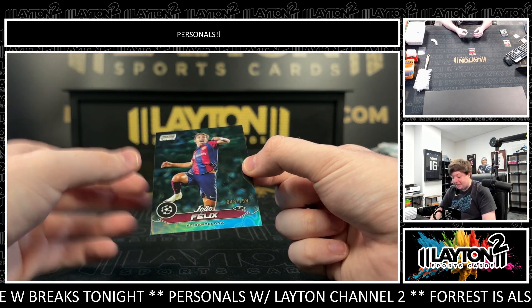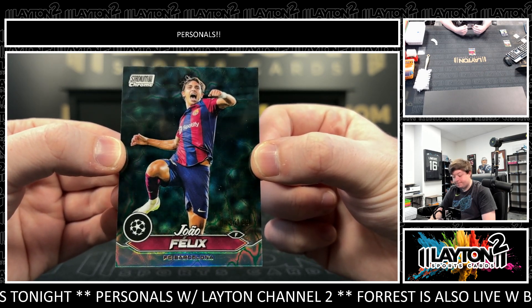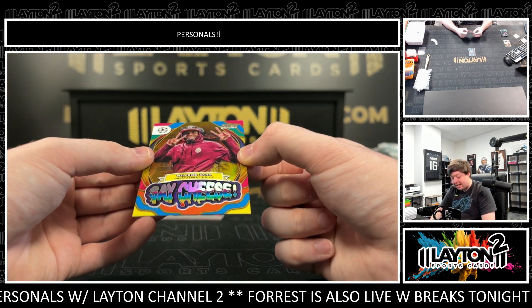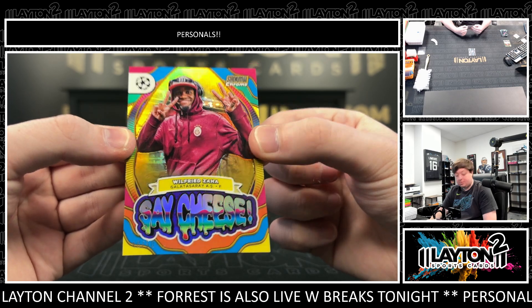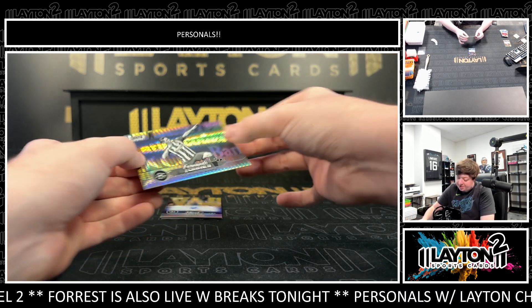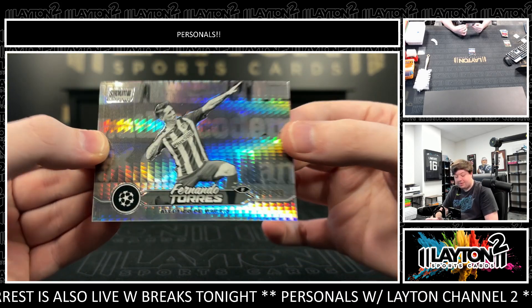There's a Joao Felix, 2 out of 199, on the green charge. Got a Gold Heritage Cheese of Zaha for Galatasaray, 40 out of 50 on the Gold Heritage — pretty cool. And there's a negative prism of Fernando Torres, 299.